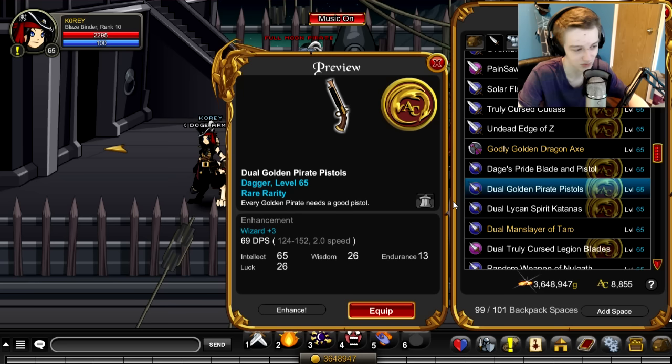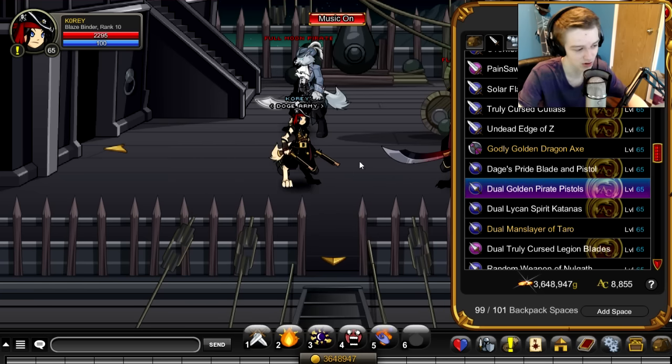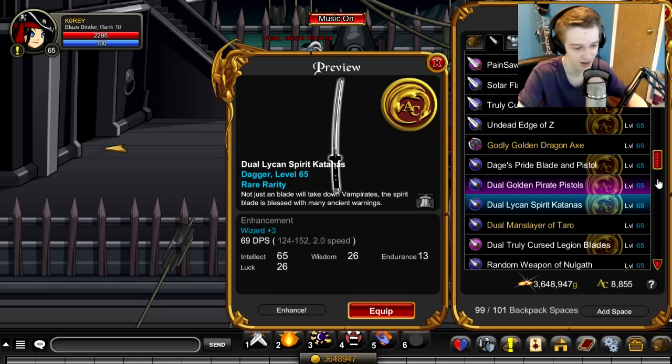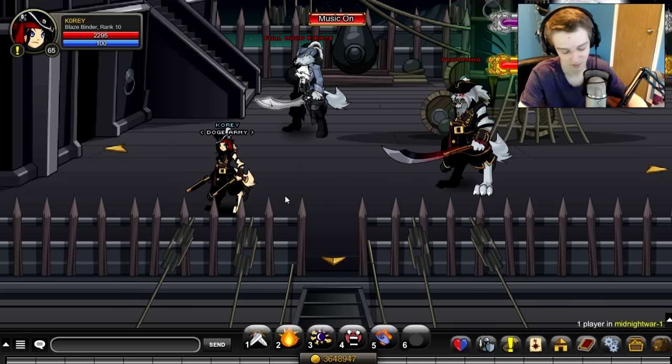The Dual Golden Pirate Pistols are free AC pistols. If you want them you can get them — you can store them in your bank for free if you want to collect different items like that. There should be some more drops — I'll actually go on the wiki and make sure I'm not messing up all the drops for you guys.